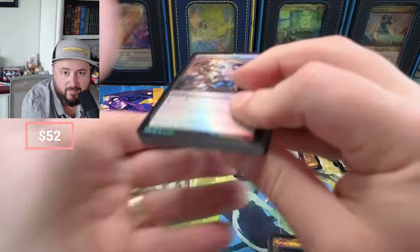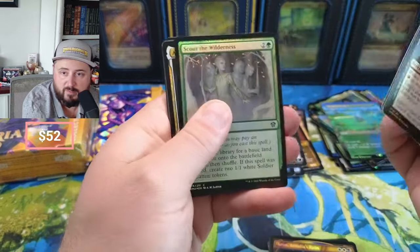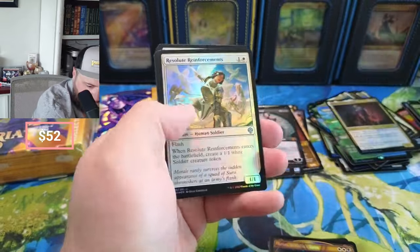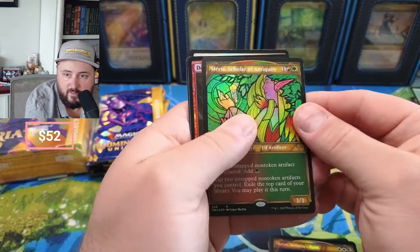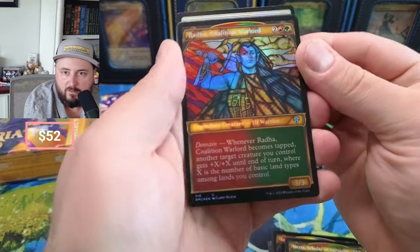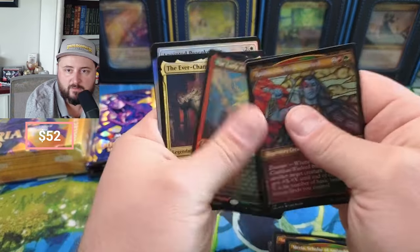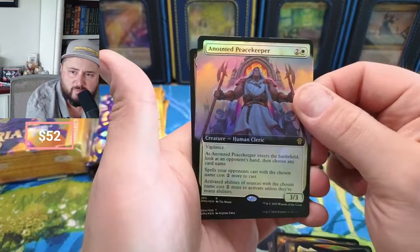I have Liliana in one of my modern decks and it's just a solid card. Sheldred's in my modern decks too. Sorry, I wasn't paying attention — there we go. Again, these islands. Maria — not worth much. Defiler — we got the Golden Wind.